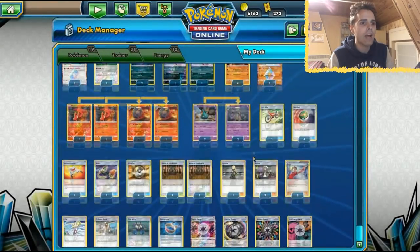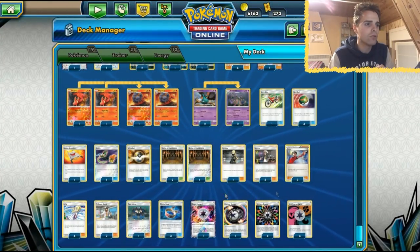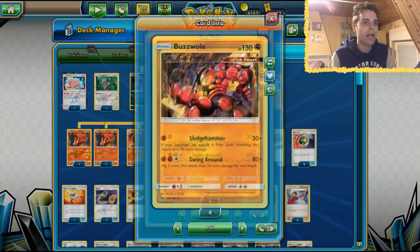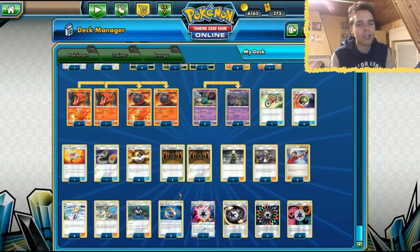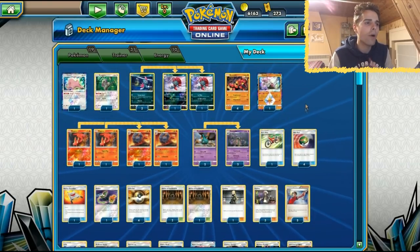We have Magcargo putting something on top of the deck and cards like Lillie to just draw that out - four copies of Lillie. We even have Kukui to draw out the card we want. Together with Shrine, being a one-prize attacking deck, they'll definitely get some cheeky KOs here and there - and not only that, you're able to one-shot them.